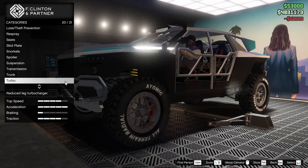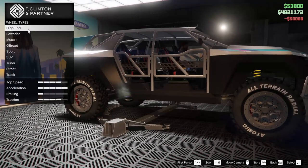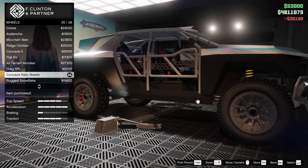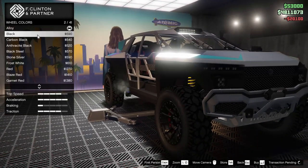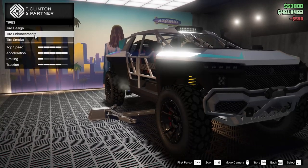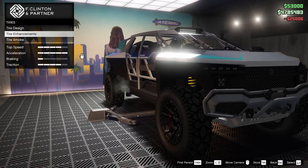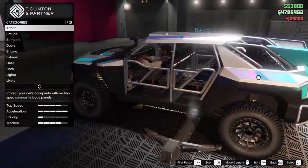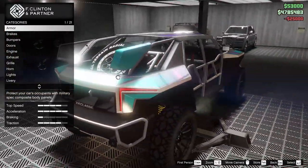Turbo, obviously we're going to add that onto the vehicle. For the wheels, there is really only one wheel that we can go for and that is of course the concave rally master because they just look so good. We'll add that. We'll go black for the wheel color. We will go bulletproof tires obviously, and there's no window tint.